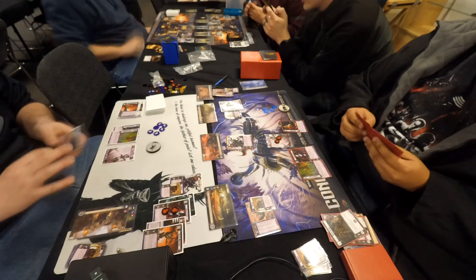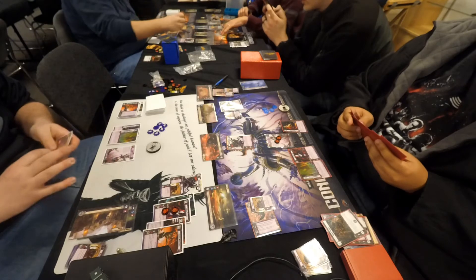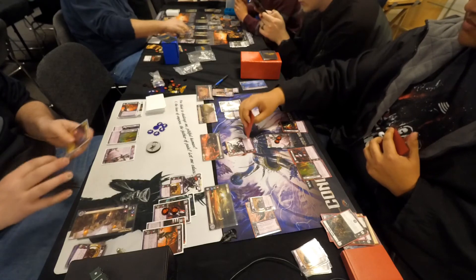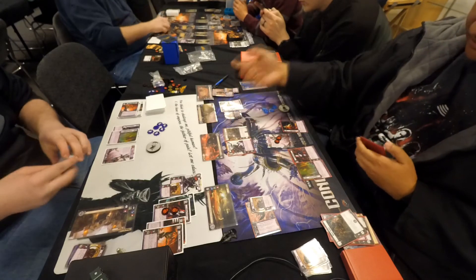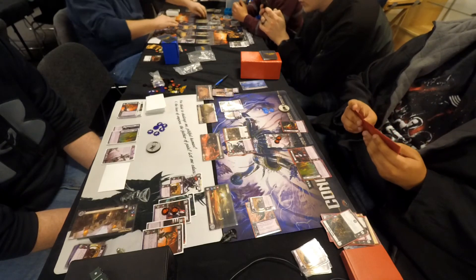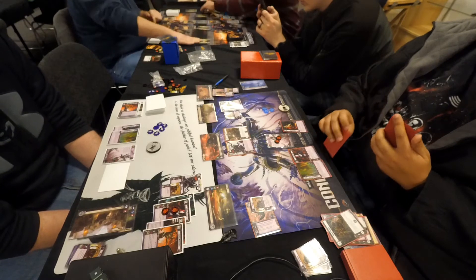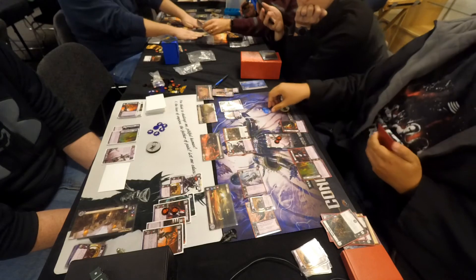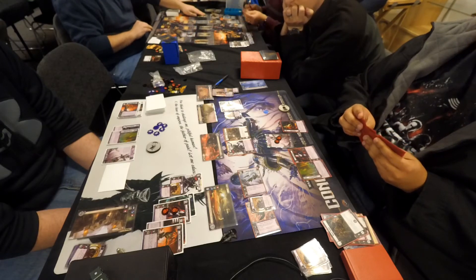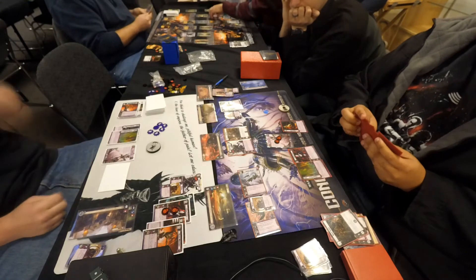We see the Slith Mercenary being purchased and a couple copies of Kith's Chimera Masters being played — one at planet one, one at planet four. They're one cost, two-one, one command icon units that each generate a chimera token. In Chris's HQ we see a copy of Chimera Den, which as an action you can exhaust to converge chimera tokens from disparate planets to the same planet. Another unit arrives at planet number one exhausted — a copy of Bloodied Reavers potentially attacking for four.